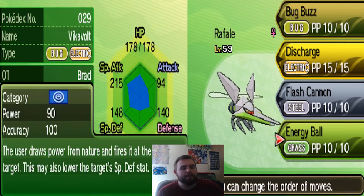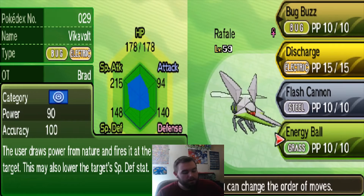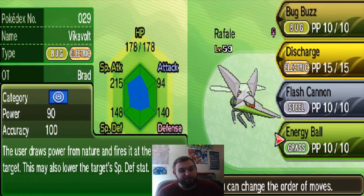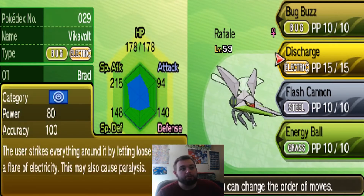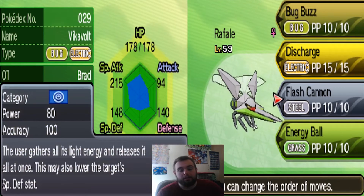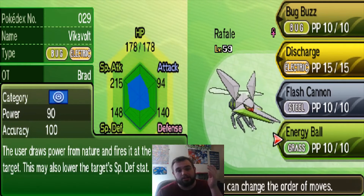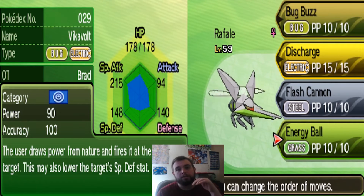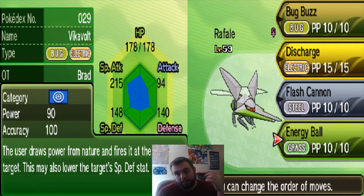I put Energy Ball in the last slot. I don't think Energy Ball is essential — you could do Roost or play around with that fourth slot for sure. I would say the essential moves are Bug Buzz and Discharge, and I like Flash Cannon. Energy Ball is really good because you've got the SpDef-lowering effect too. So there's a chance on three separate moves you could lower the SpDef — say you can't break that wall down, but you've got a chance to lower it. That gives you a chance you didn't have before.